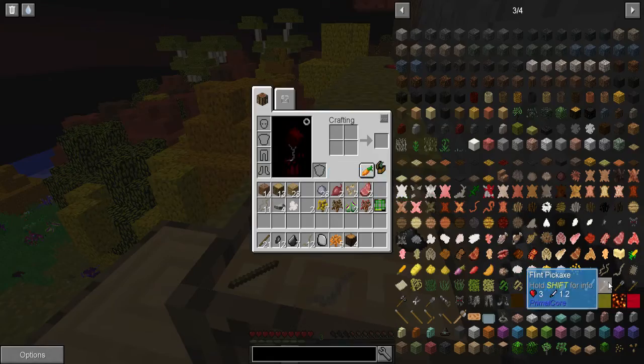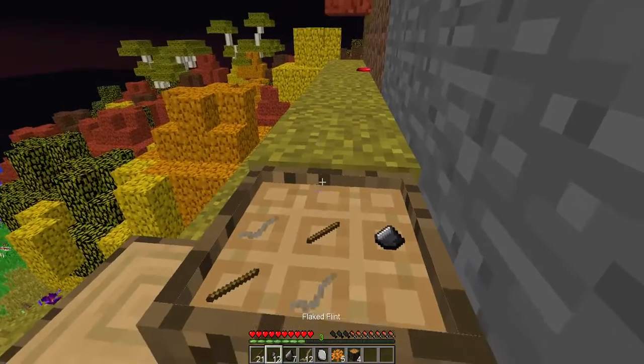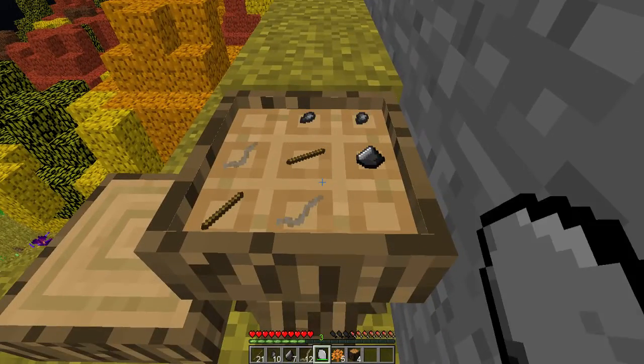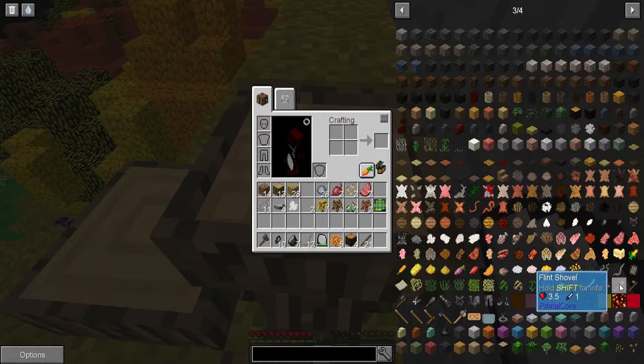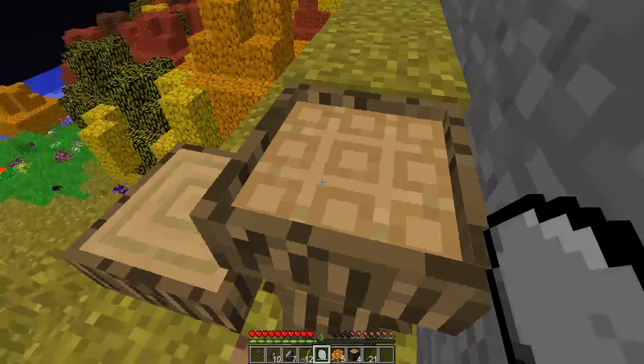It's almost night — we gotta make a cave home first. That's how you do it — you can spam right click to craft as well. Seriously, I can't repair this axe.